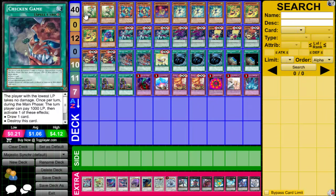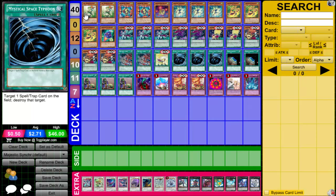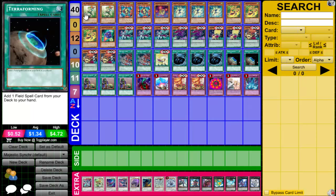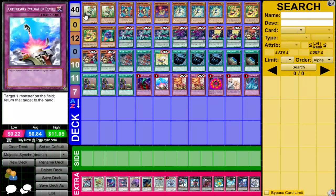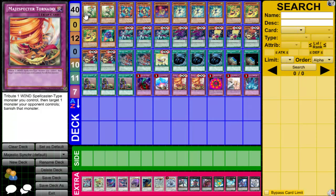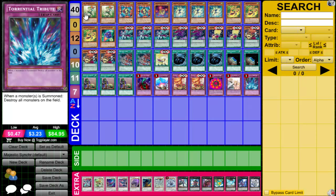We are running two Chicken Game, one Magispector Cyclone, three MST, two Terraforming, three Upstart Goblin, one Bottomless Trap Hole, one Compulsory Evacuation Device, two Metaspector Tornado, one Ring of Destruction, one Silent Morning, and one Torrential Tribute.